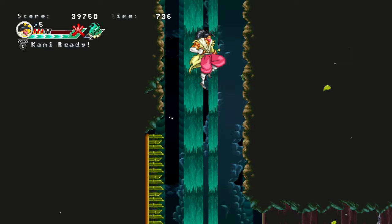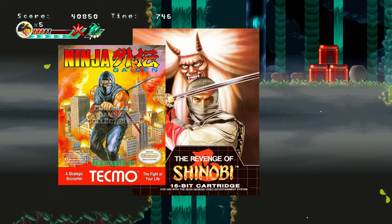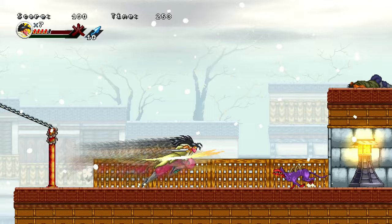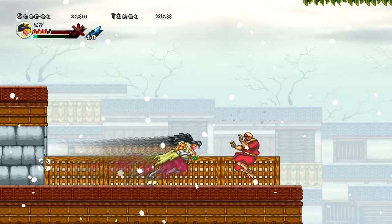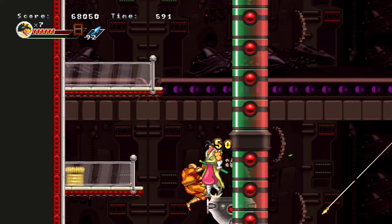That being said, I thought the gameplay in Ganryu 2 was really good. When I first started playing, it was immediately apparent that the Shinobi series was a huge influence, but I also picked up hints of Ninja Gaiden and Strider. Essentially, it's like a lot of other action platformers — get from point A to point B while slashing up enemies and collecting power-ups. But there are some seriously tricky platforming segments that might have you pulling your hair out.